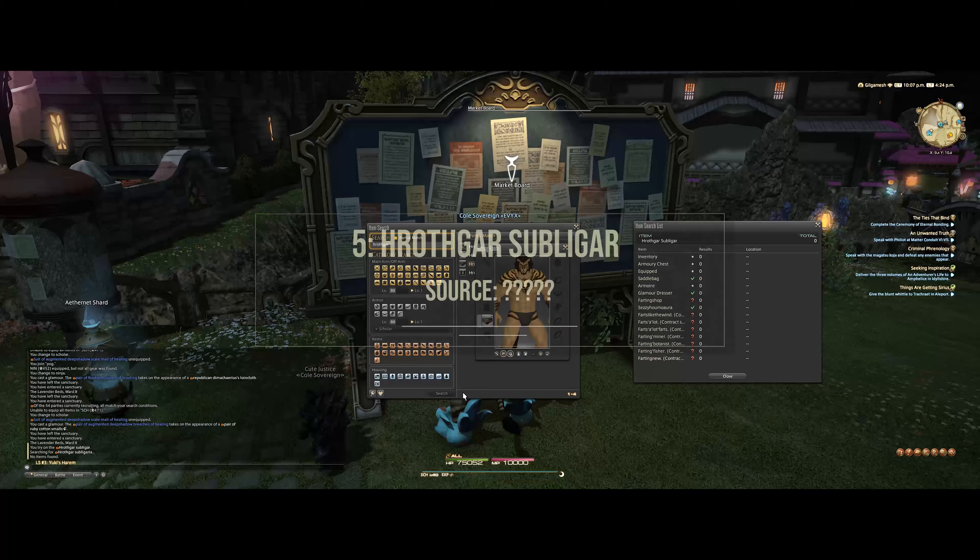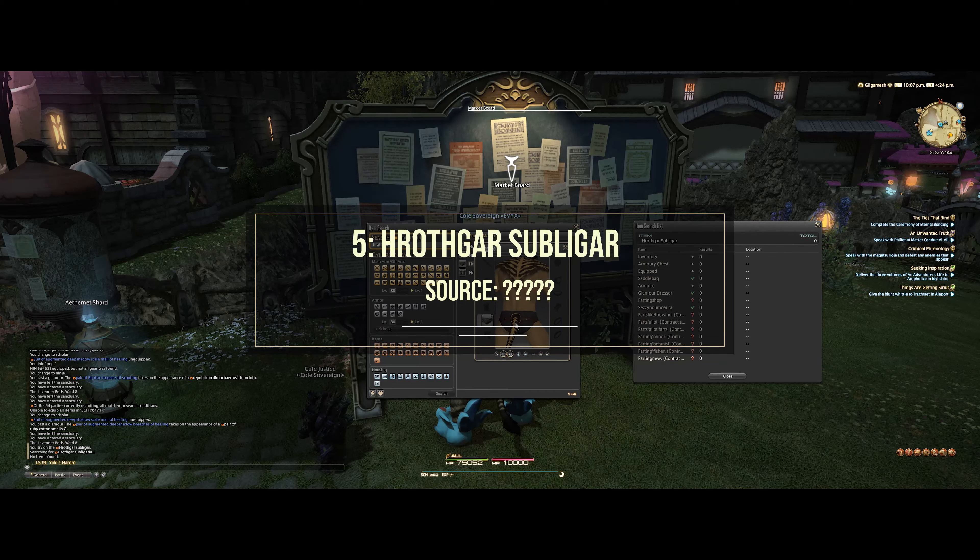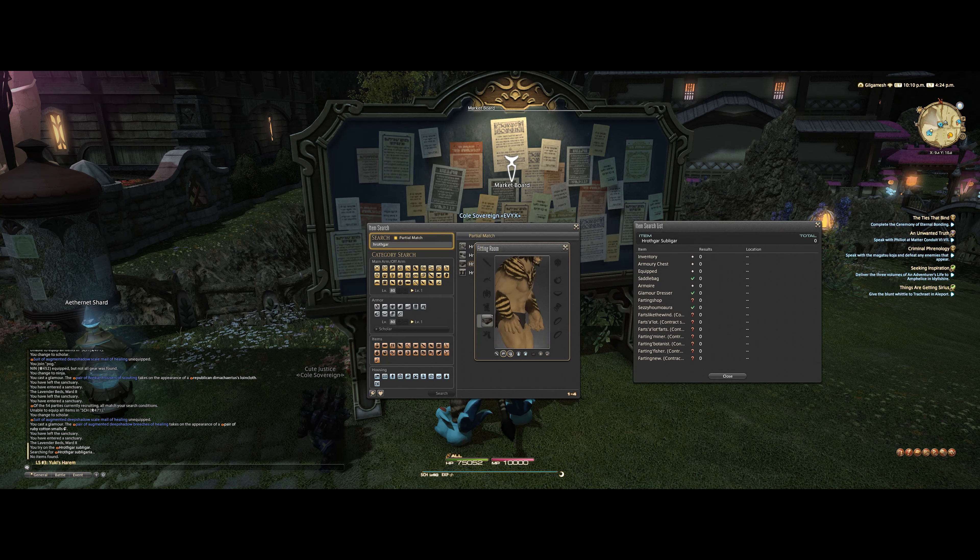Next up is unfortunately an option that is specific to Hrothgar — the Hrothgar Subligar. I actually can't find where I put it; it's not coming up on my search list, so you're only going to see it in the fitting room. But you can definitely see how it has these straps and then just a coil around for the tail — it just works. Unfortunately I do not have it on me right now, so on to the next.